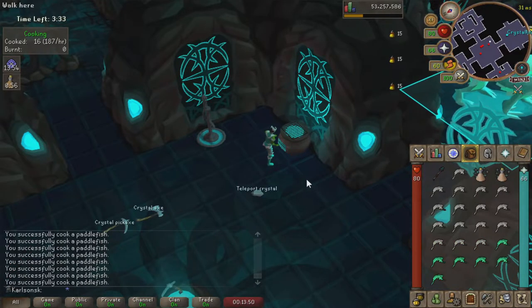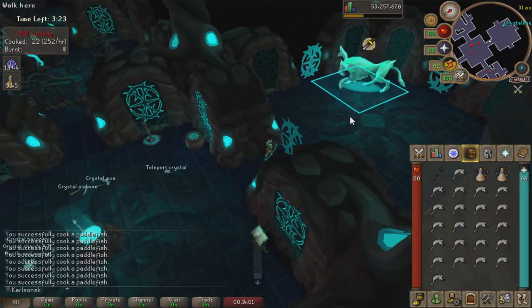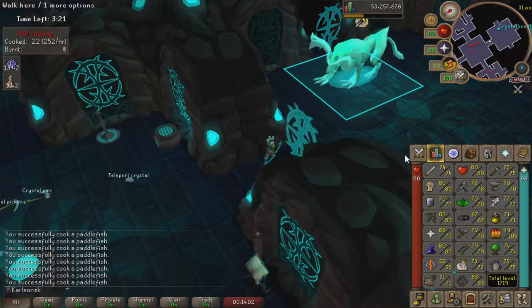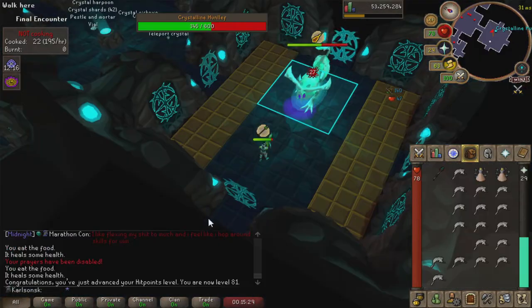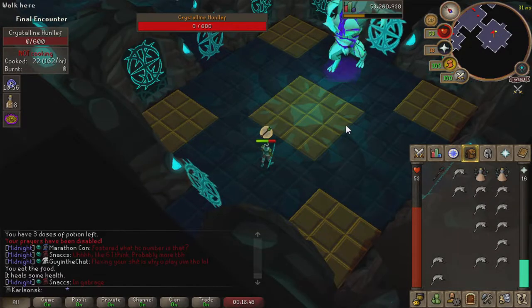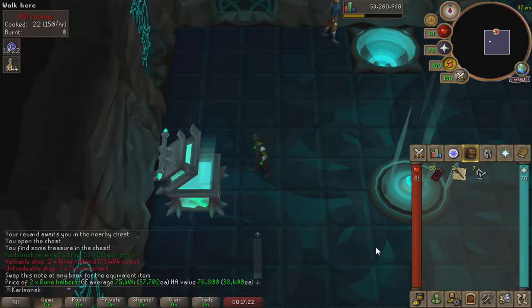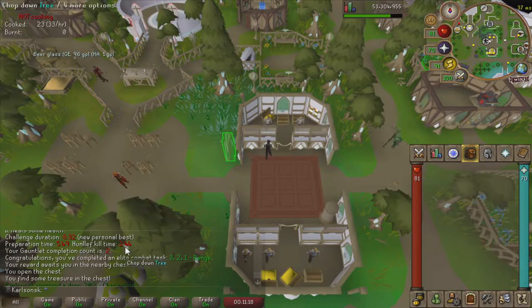Went ahead and overprepped just a little bit, just in case. It's been a while since I've done the Corrupt Gauntlet, let alone the normal Gauntlet - so I'm a little bit rusty and our stats are not that great. 81 hit points - that was a little bit unexpected. Well, that was pretty easy. Pretty happy with that kill time - sub-10 minutes, and the reward was surprisingly good. We got some Elves. I did one more kill just for fun because I'm about to go to the gym, and got the Elite Combat Task 3-2-1 range.